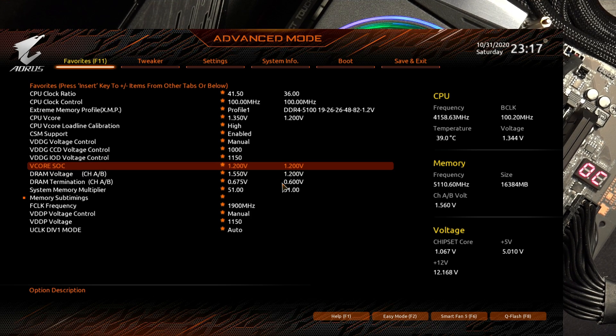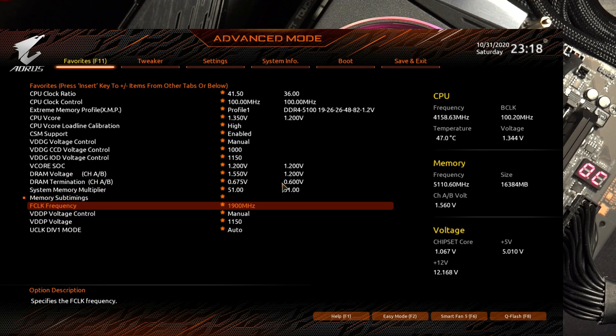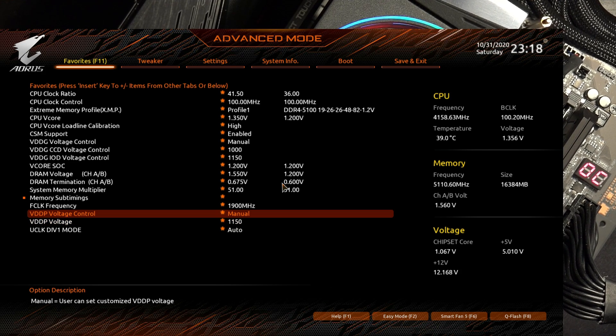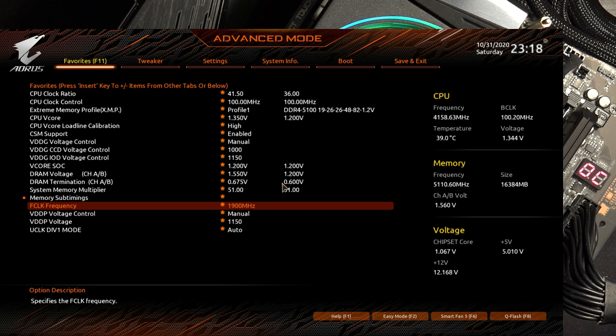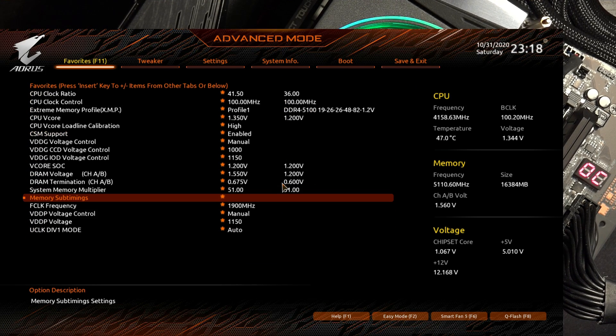Going above 1.2 volts SOC in testing hasn't really done anything — I went up to 1.3 and it still doesn't do much. 1.2 volts is still safe for day-to-day use. FCLK is running at 1900, VDDP at 1.150. All of that is just necessary to get these kinds of frequencies running — I think 1.100 also worked but less than that didn't play well.